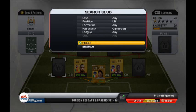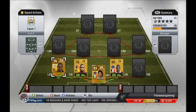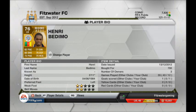Let's go to the left back — he's also from Cameroon, Demo from Montpellier. I bought him for 700 coins. I got him straight off when I started FIFA Ultimate Team actually, because he was so cheap and he's just amazing at left back.